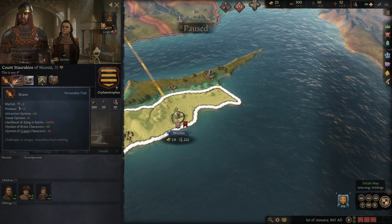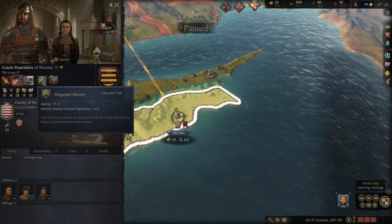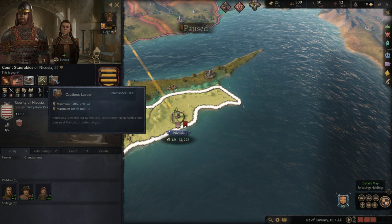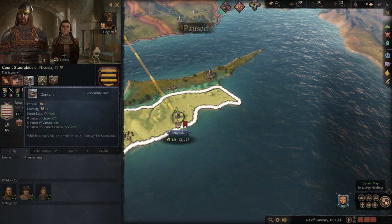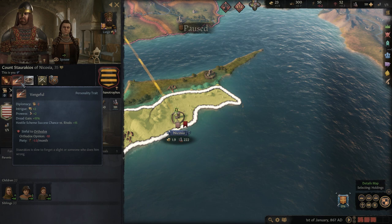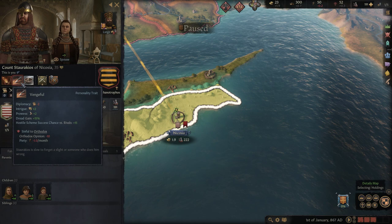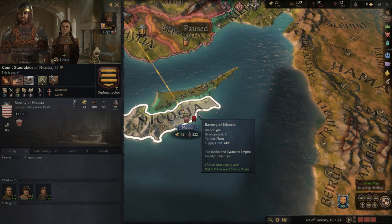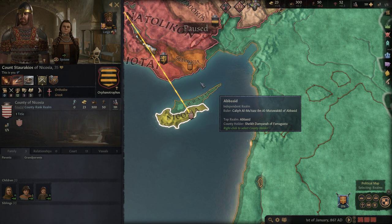Let's check out our ruler's traits - we are brave, vengeful, and content. We're also a misguided warrior, so we had a martial education but not a very good one. We are a cautious leader - careful not to take unnecessary risks in battles but at the cost of potential gain. I feel like we're a cautious person overall - content but brave, and we're slow to forget a slight. We want to become the ruler of a united Cyprus - I believe it's called a theme in the Greek world.